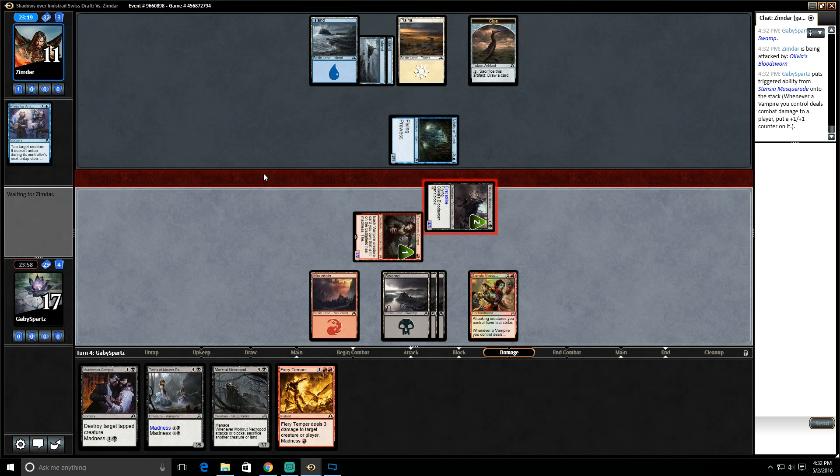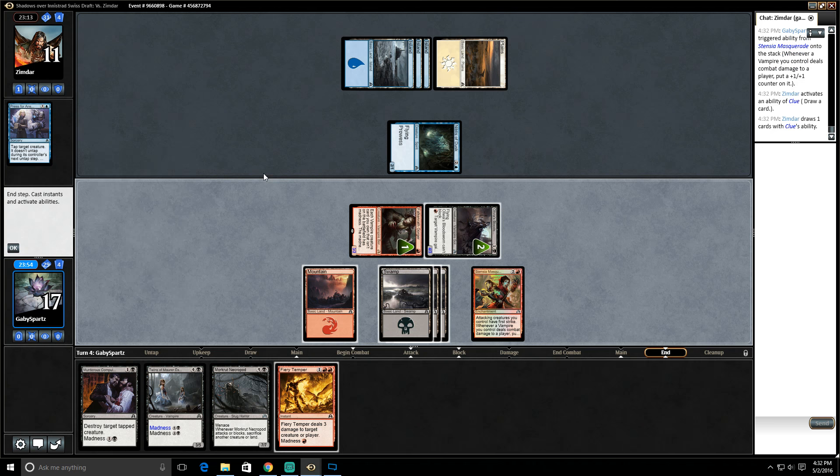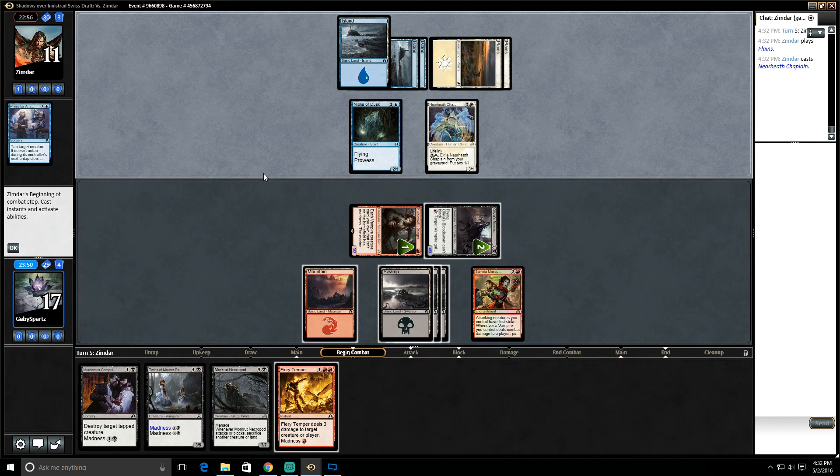Our Olivia's Bloodsworn is now 4/3. I'm not compelled to use Compulsion. They crack a clue. Next turn we'll be able to play the Twins of Maurer Estate, which is gonna be a 3/5. Oh man — the Nearheath Chaplain, interesting.